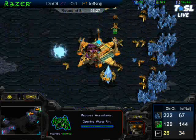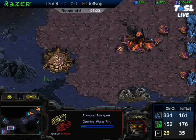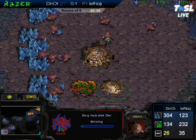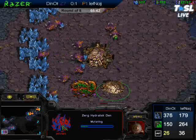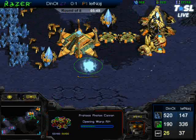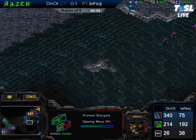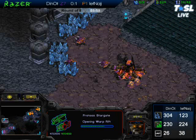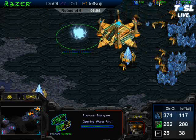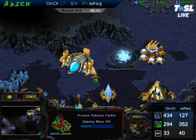It looks like we're settling into a four hatchery lair play from Dynaut. The Stargate is up from JF, so he is going to be opening Bisu. The Bisu build, of course, is Corsairs with Dark Templar. If he can clear out some Overlords, it's going to contain the Zerg a little. He's going to have to get Overlord speed. We're going to see JF trying to sneak those Dark Templars in everywhere — kill as many drones as he can, whether it's through the little tiny choke going into the natural or around the mineral-only base.